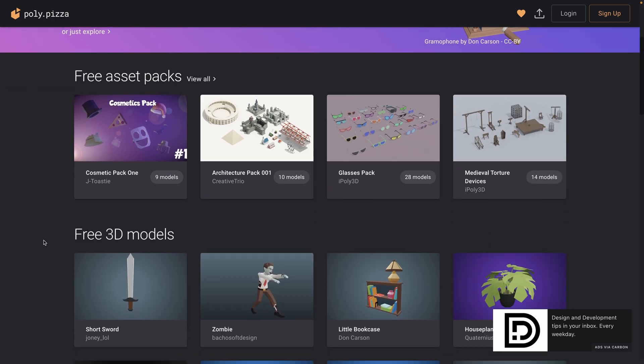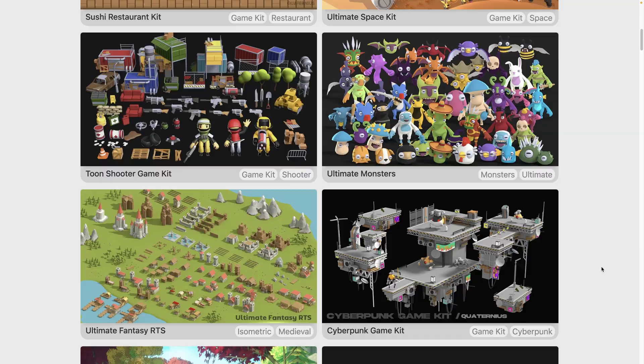But time is limited. I had to choose a game I could build with ready-to-use royalty-free assets. I brought my go-to resources like Polypizza, Quaternus, and Kenny.